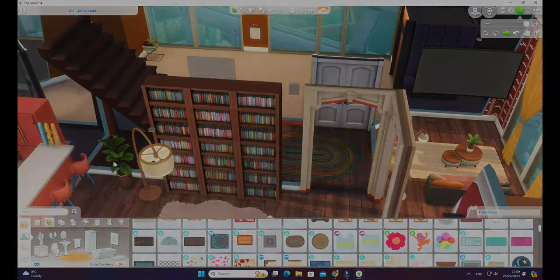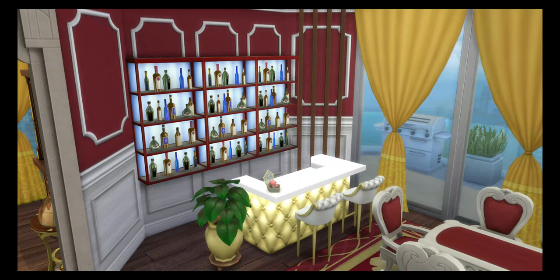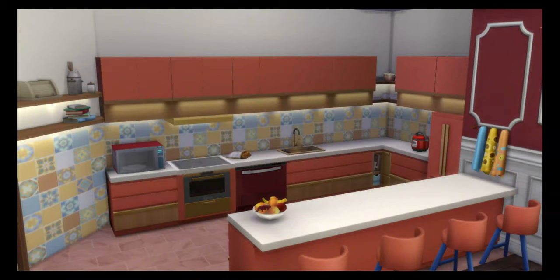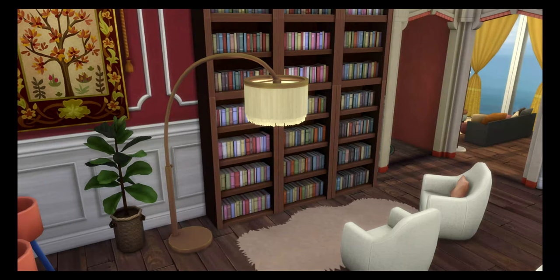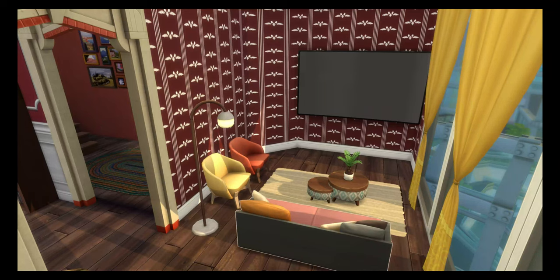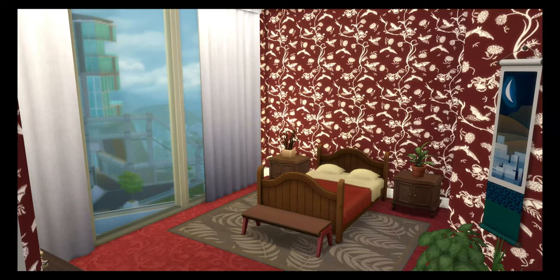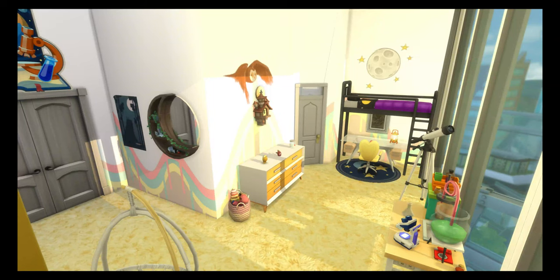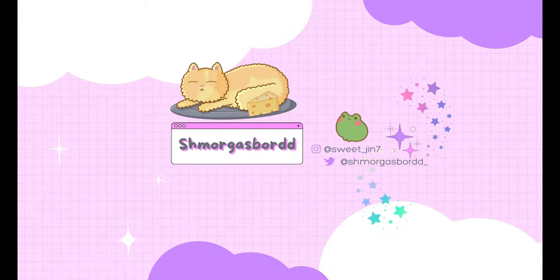I've decorated that bathroom as if it's for a butler — I put all the cleaning products in there, so maybe that's what it'll be. Here's the finished build: the bar area, the fancy dining room, the modernish kitchen with my little pressure cooker, the little library area with that great lamp, and the simple living area. The wallpaper is very busy so I haven't put a lot on the walls — they'll bring stuff with them. Thanks for watching, please like and subscribe, and I'll see you in the next one!